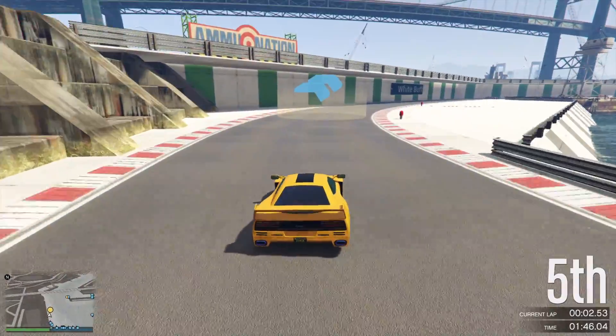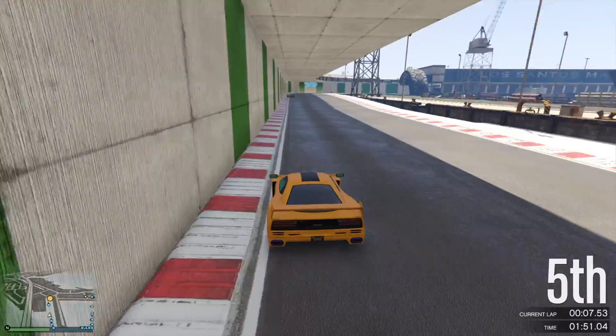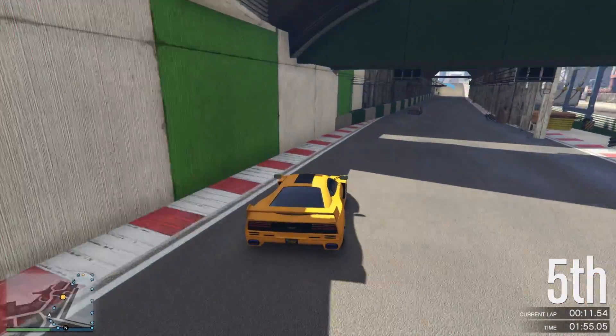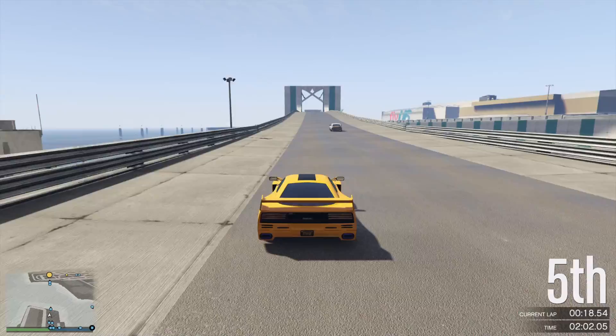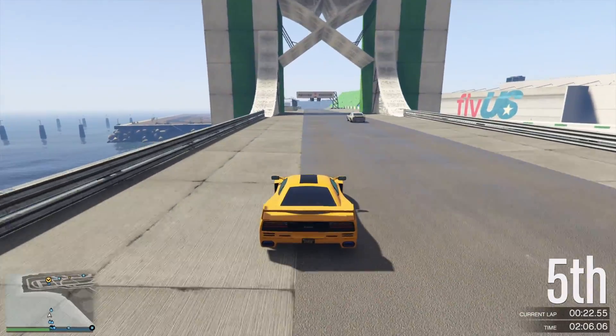The premium race for this week is going to be Downtown Underground, locked to Supers. And if you want a very good shot at winning this one, then the Krieger or the Amherst is going to be your best friend. The time trial for this week is going to be Pillbox Hill, and the RC time trial is going to be La Fuerte Blanca. As always, a quick and easy $100,000 if you manage to beat each of them.